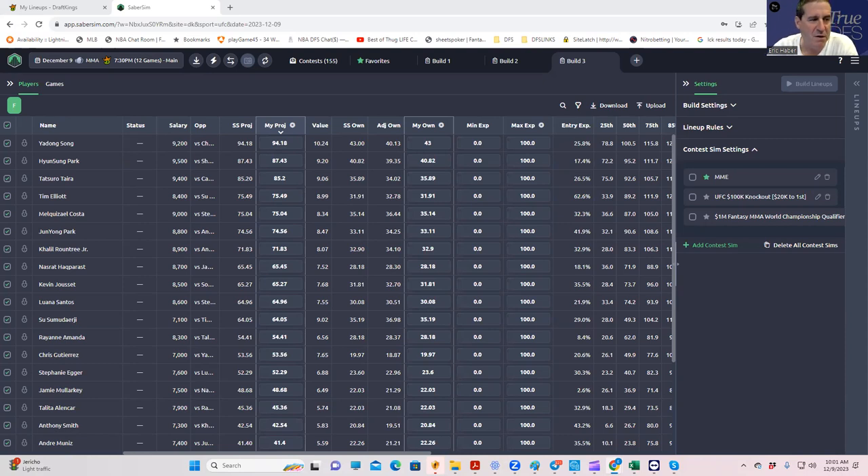With an 11-fight card, it really is a challenge to strike that balance. You want to get unique, and yet you don't want to play lineups that have no chance. You have incredible tools at your disposal to make that work. What's cool about DFS is there's no complete answer to what that balance is, so it's a puzzle that hasn't been solved — and as I learn more about SaberSim and the various tools, you guys are the beneficiaries.